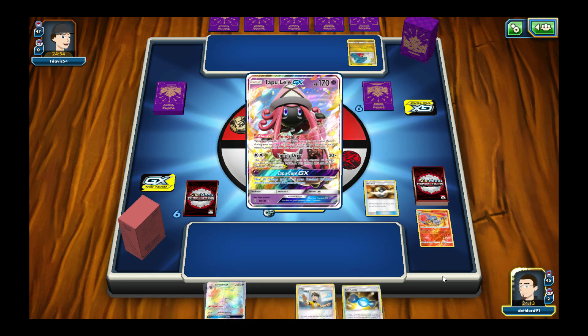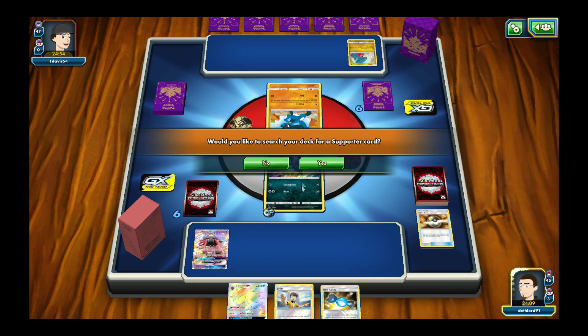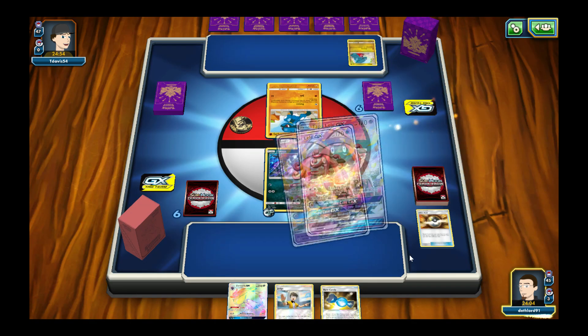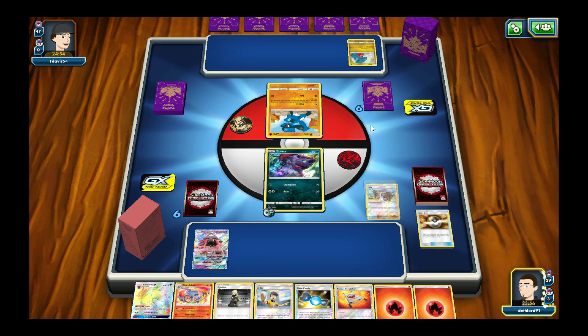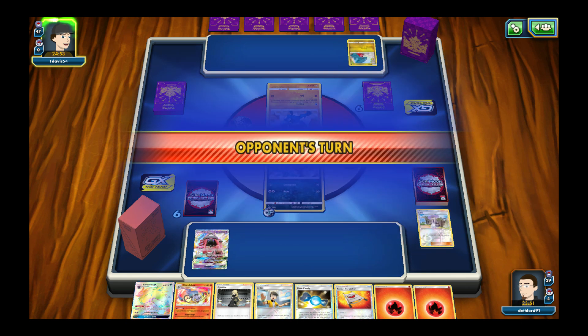Now I'm mostly okay playing against Garchomp because I know how to beat it. Back then it was like I can't do anything — especially because the only decks I would have would be Zoroark, and they would always hit that for weakness. I can't attack or do anything — it's my first turn, so now it's my opponent's turn. Got Stretcher.